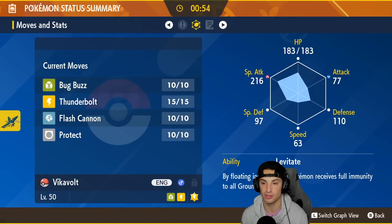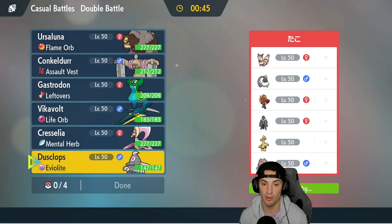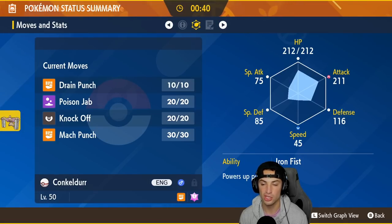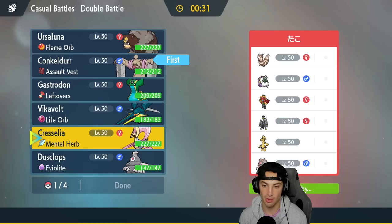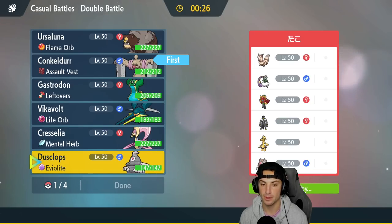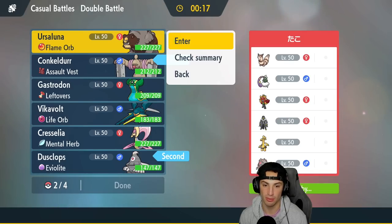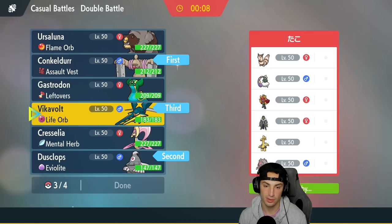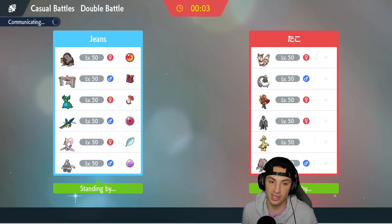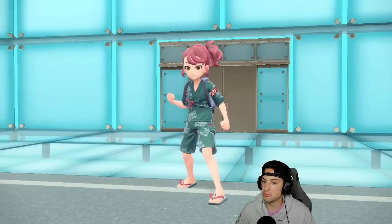Vikavolt is a powerhouse in Trick Room — look at that Special Attack, 216, that's absurd. 63 Speed, it's an absolute powerhouse and kind of bulky too. Concordor has 212 HP and 211 Attack, this thing hits hard. I'm thinking of leading Concordor and Dusknops with Eviolite. They're leading two Normal-type Pokémon which is gorgeous for us. Clodsire's Storm Drain can help us out against their Water Urshifu.